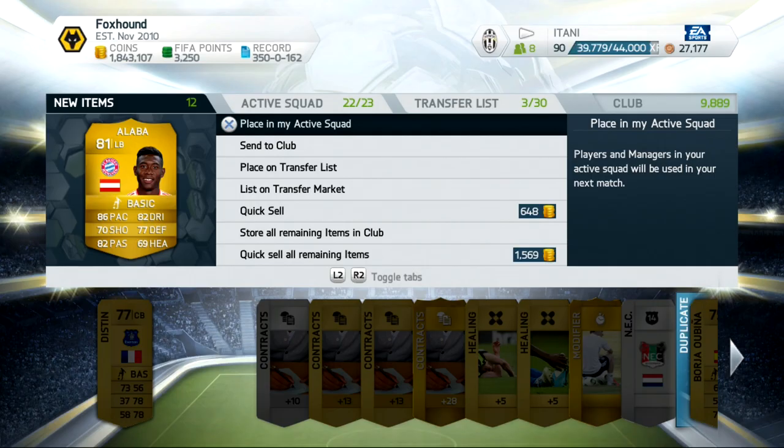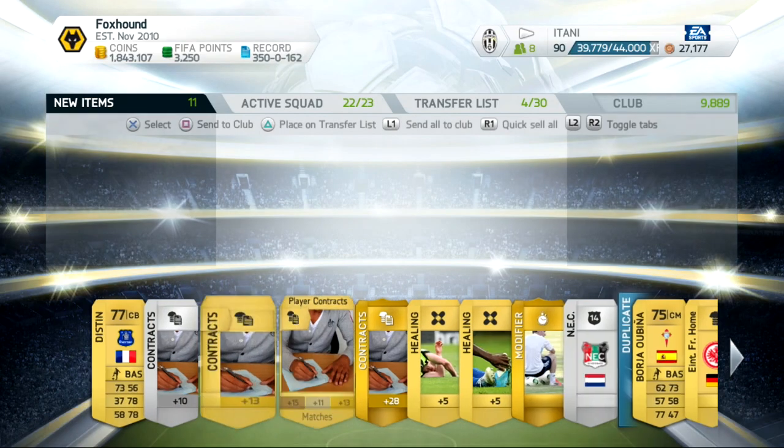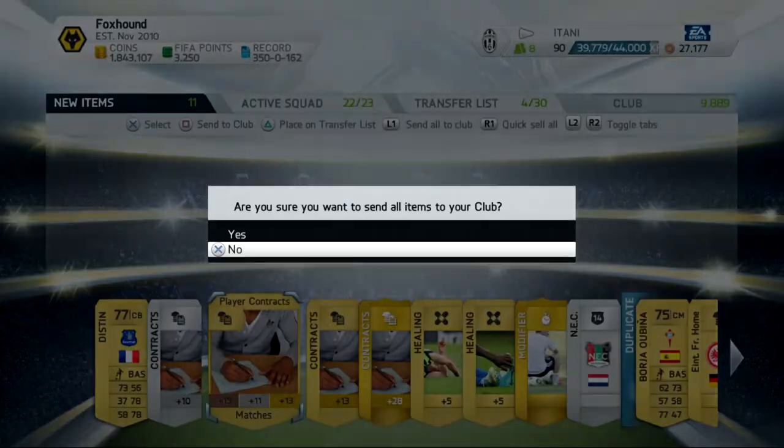Falcao — never got him in FIFA 14, will I get him now? We get Alaba! How much does Alaba go for? I'm pretty sure he goes for quite a bit of coins. Let's put him on the transfer list. That was the best pack I've received in this entire pack opening. Can you guys believe that?